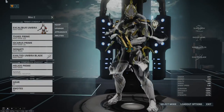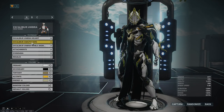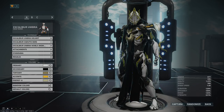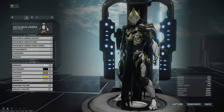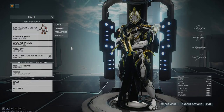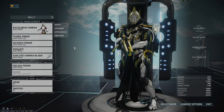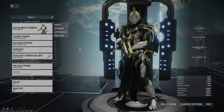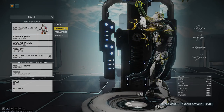This is Excalibur Umbra. First and foremost, I think he looks absolutely incredible. Much like a Prime, you can use TennoGen skins on him. I'm using the Kadudo skin. This armor is the TennoCon 2018 armor and this chess piece is the Umbra chess piece. He looks absolutely fantastic, and that is something we very much expected — an incredibly good looking Excalibur that is accessible to all players.